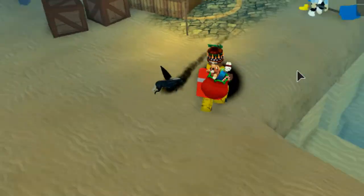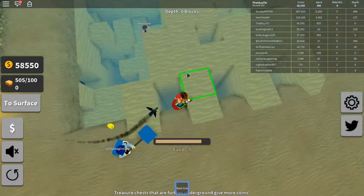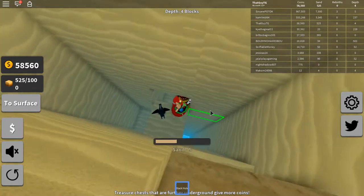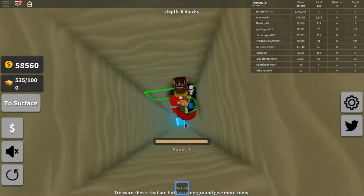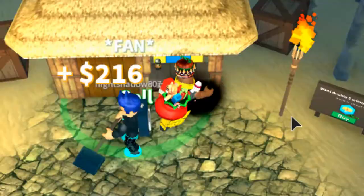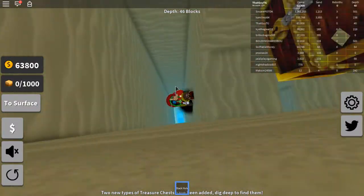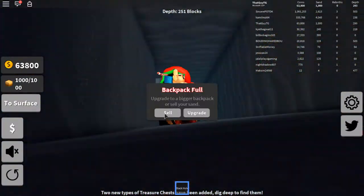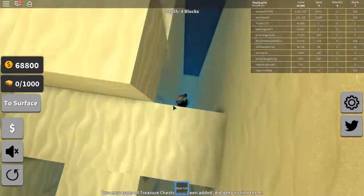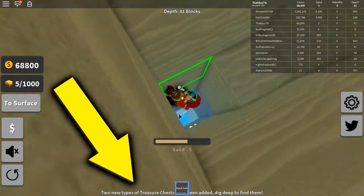We've got the Black Hole and we've got the Dark Pegasus - crazy stuff. I've never used this before but it's automatic. Let me just jump down and see - oh my gosh, this is crazy! We're just sucking it all up and we're full already. We literally jump down and start sucking up all the sand instantly. Oh my days, this is so OP!